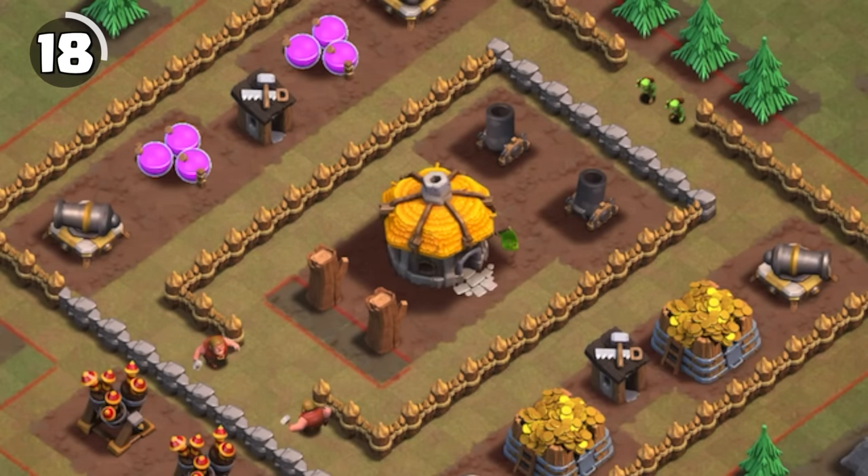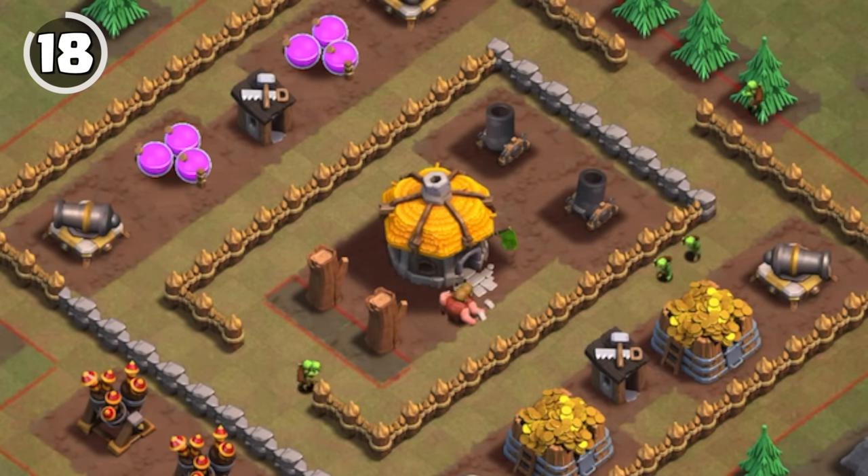For some odd reason, there are two builders and their huts in the Fort Nobbs Goblin map.